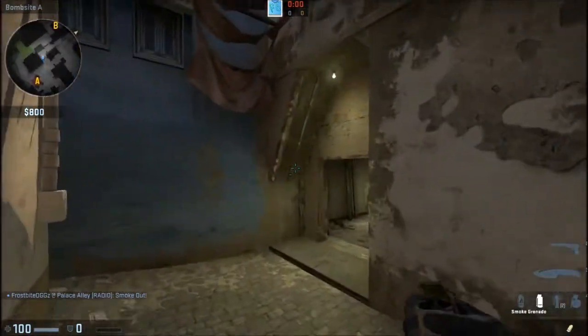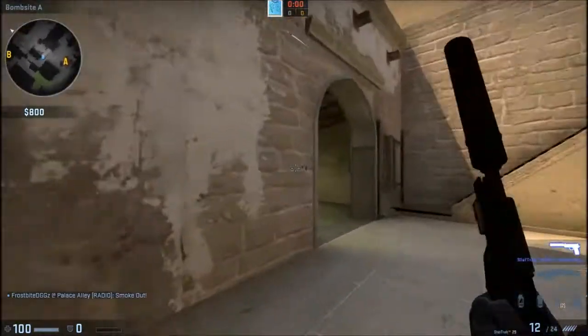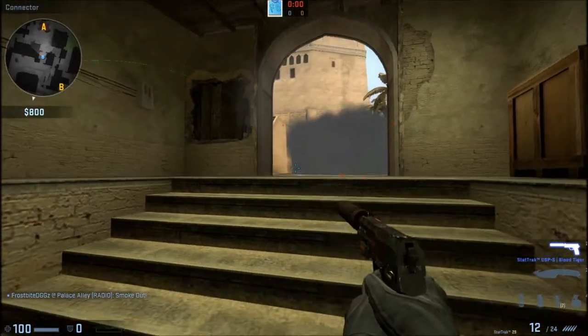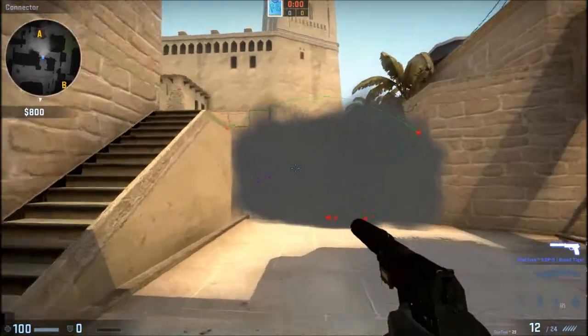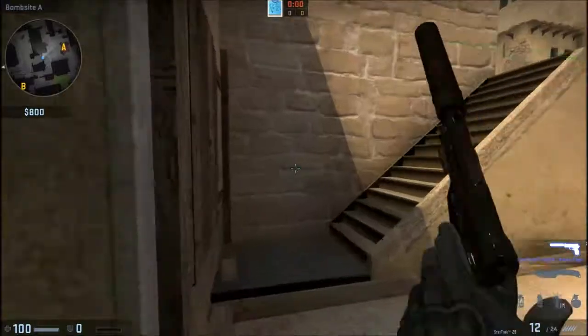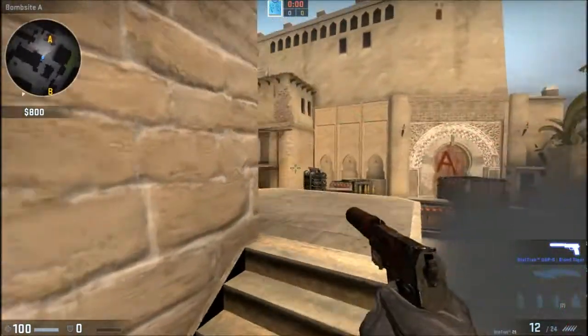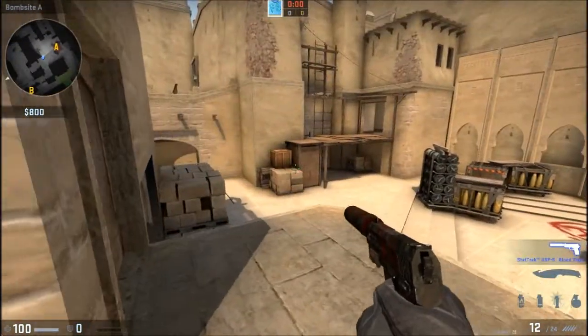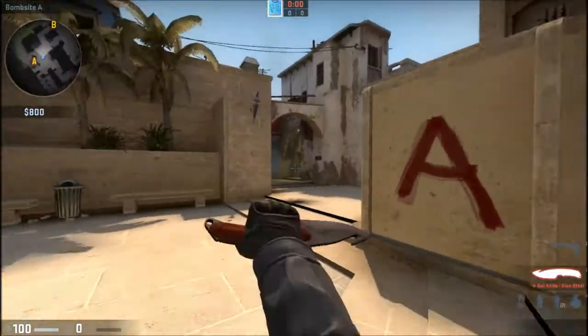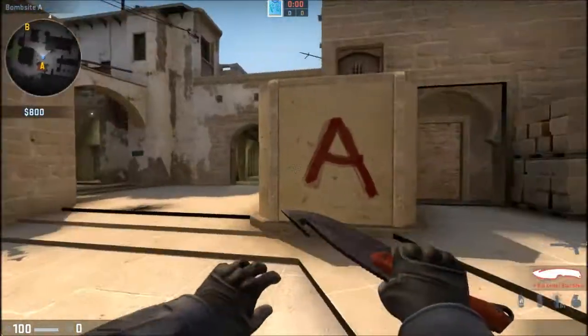It's a perfect smoke to block off vision from mid connector. You might be able to see it beyond here, but like before, smokes are kind of random at where they place — sometimes they go around here. Pretty much you want to look out for anyone who comes up the stairs right here; that's the only worry you have around this area for that smoke.